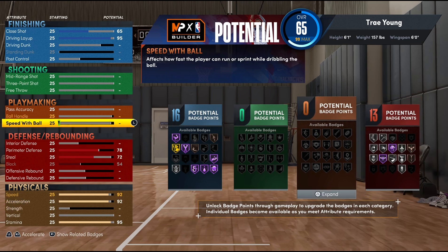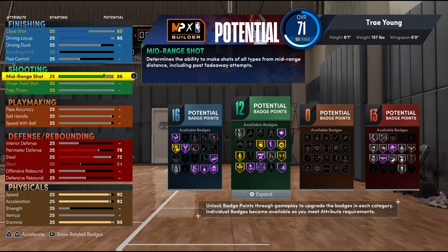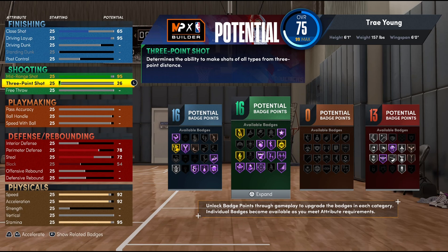Now for the shooting — it's quite impeccable what we've managed to do here. We went with a 95 on mid-range jump shot because in order to get Hall of Fame difficult shots you need a 95 on the mid-range even if you have a maxed-out three-ball. Then for the three-ball, because of how great Trae is at shooting, I went with a 99 on the three-ball, which allows us to get all Hall of Fame shooting badges.